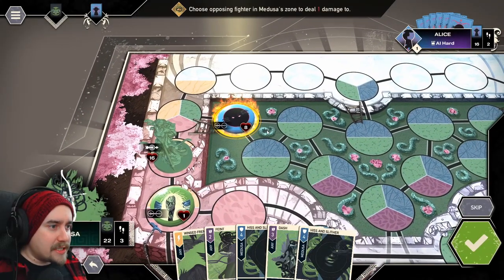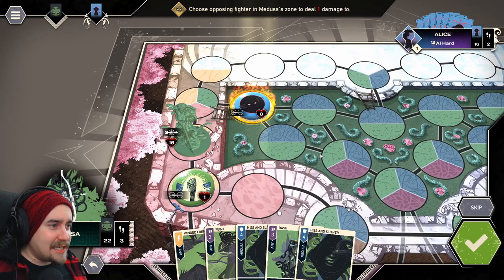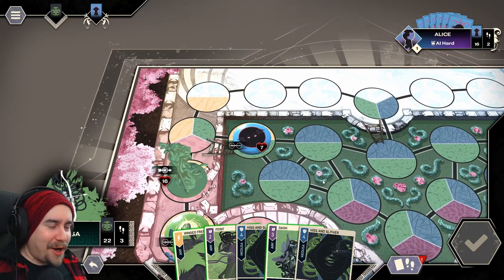Technically the Jabberwock is in my zone. I can't see the tiles clearly but I'm assuming it is because it's highlighted. I'm going to do the one damage there — bam, one damage — and that's the only damage I've done so far.